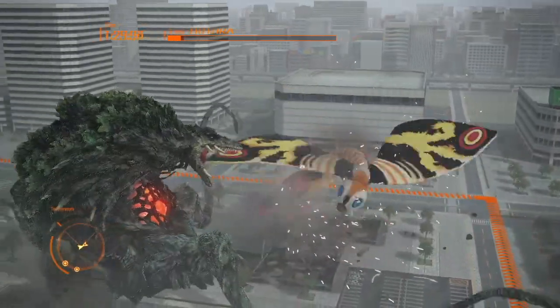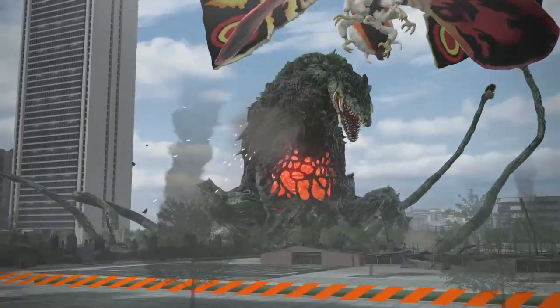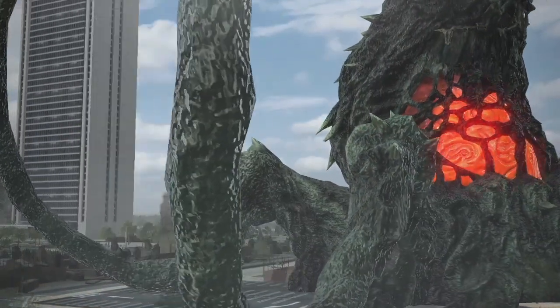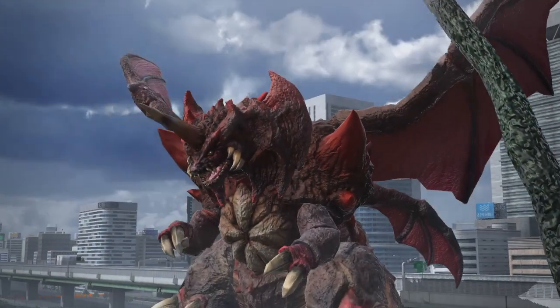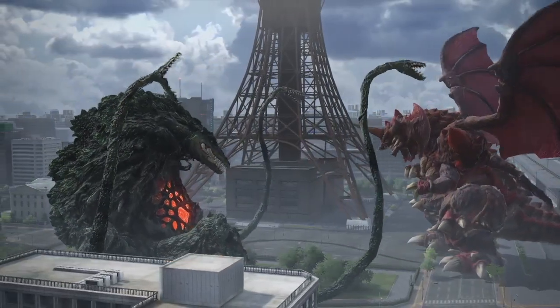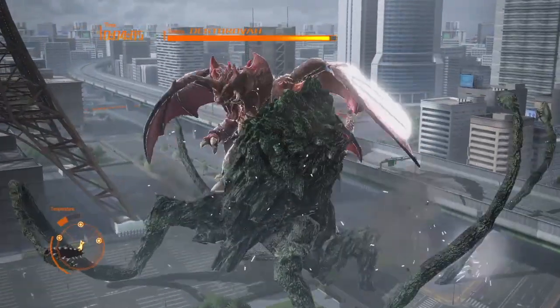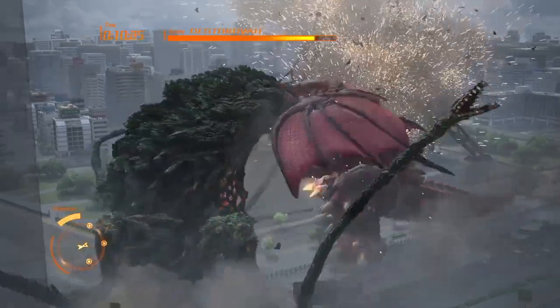Next we have the Super Run Attack — a specific ability for Shin-Zilla. He's an iguana, so he's agile and fast with very sharp dorsal plates. What he does is run really fast and, kind of like Anguirus, rolls into a ball and slams into his opponent, stabbing them with the dorsal plates — a very powerful technique. Next, we have the Tail Whip. He has a long, sharp tail and can whip his opponents, and depending on their state he can potentially break the opponent's neck with the tail whip — a very powerful ability.